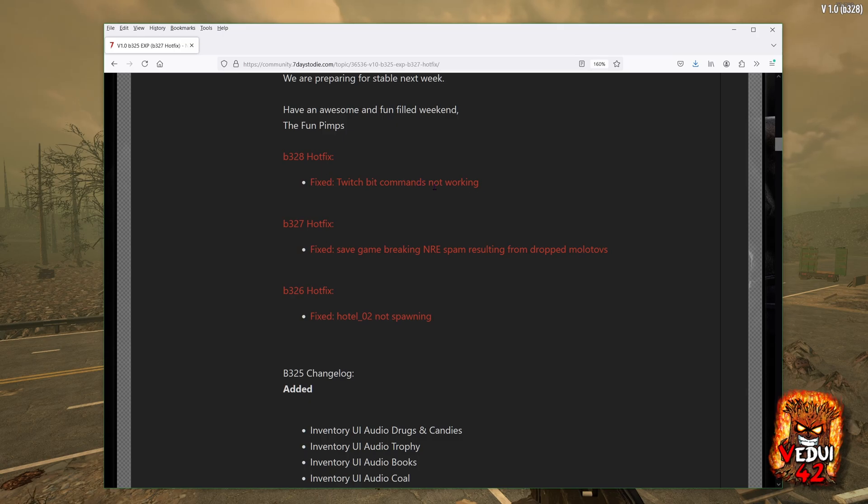The last one fixed bitcommend not working, and we're preparing for stable next week. Have an awesome and fun-filled weekend. No! Don't do this. You can't release B325 with hotfix 26, another hotfix 27, another hotfix 28. It just shows you should have probably just rolled back, because you're not releasing something that works. FunPimps, what are you doing?